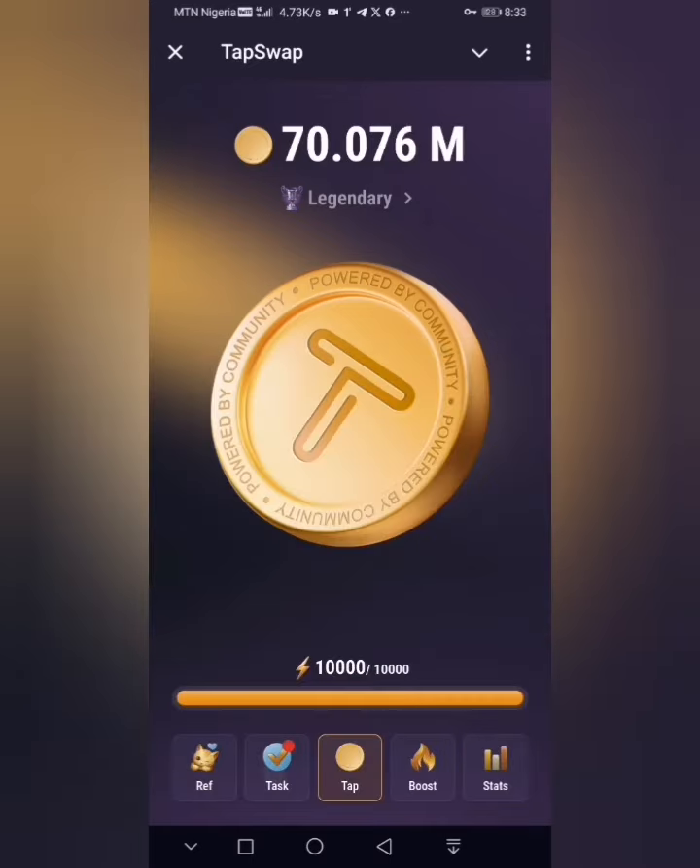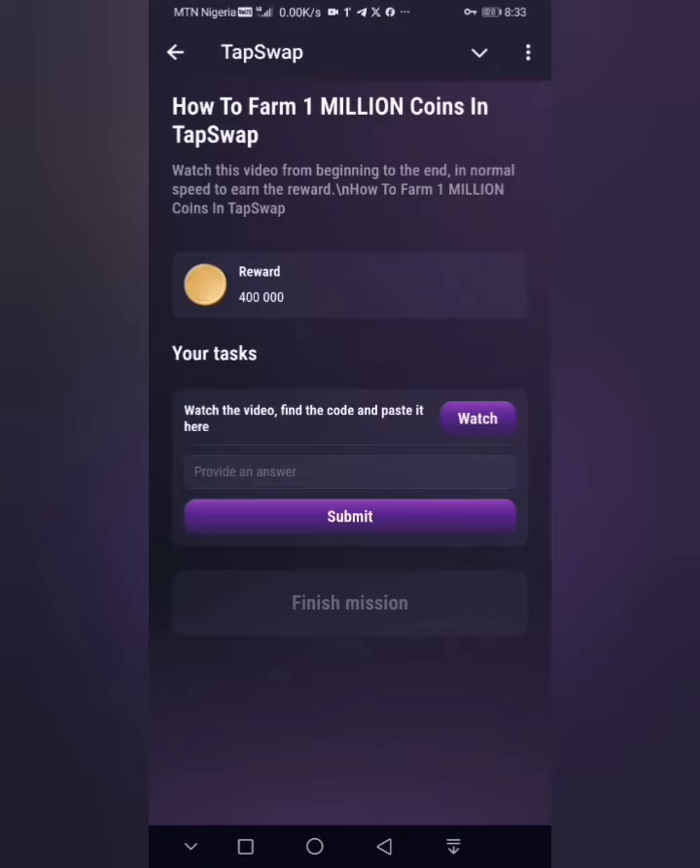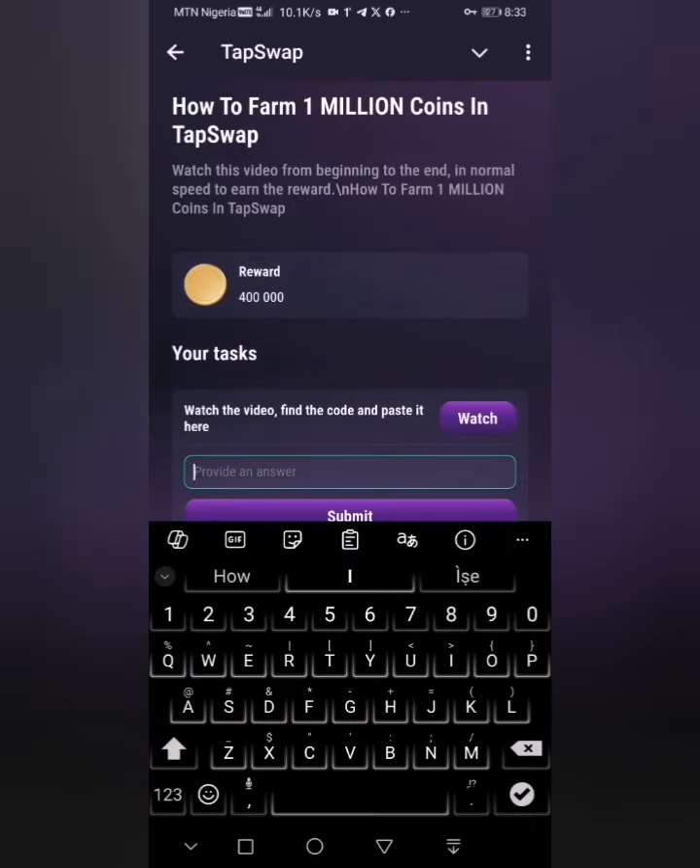I'll head back to the tags section and start with 'Auto Farm One Million Coin' in Tap Swap. The answer to that is shown on screen — just click in here.